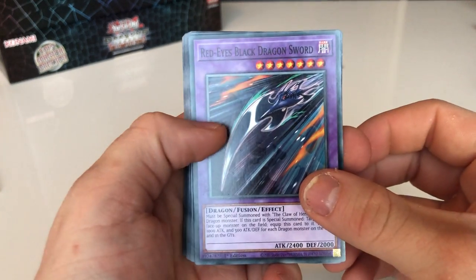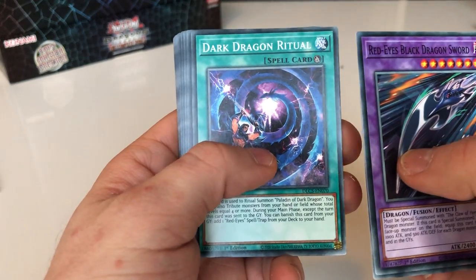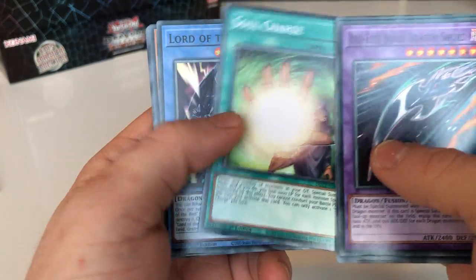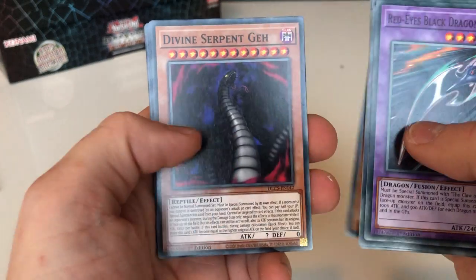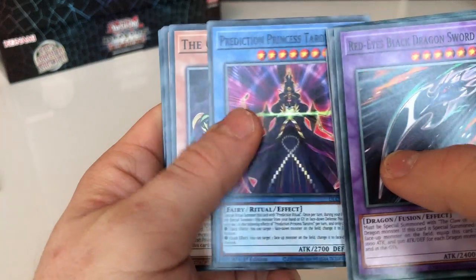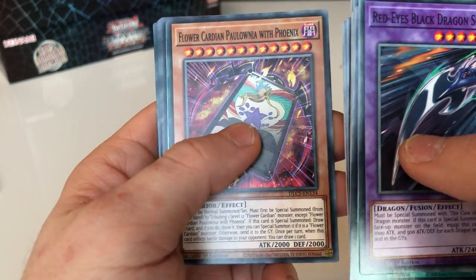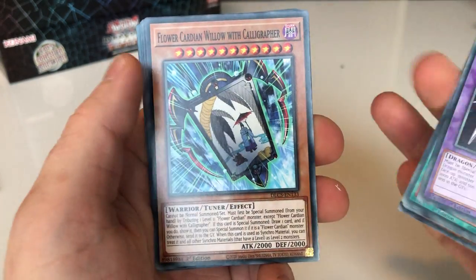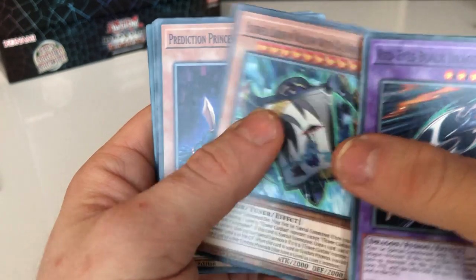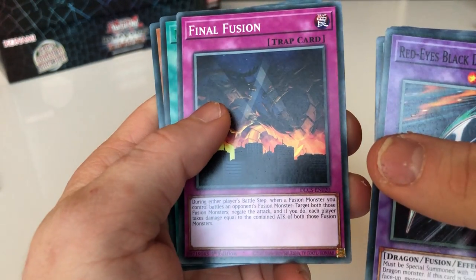Red Eyes Black Dragon Sword, Rank Up Magic Admiration of the Thousands, Dark Dragon Ritual, Guardian Dread Scythe, Soul Charge, Lord of the Red, Lilybot, Divine Servant Geth, Prediction Princess Tarot Tray, The Grand Jupiter, Flower Guardian Paulonia with Phoenix, Machine Angel Ritual, Flower Garden Willow with a Calligrapher, Prediction Princess Astro Morgan, Final Fusion. Here we go.